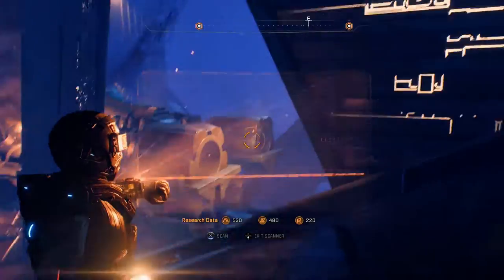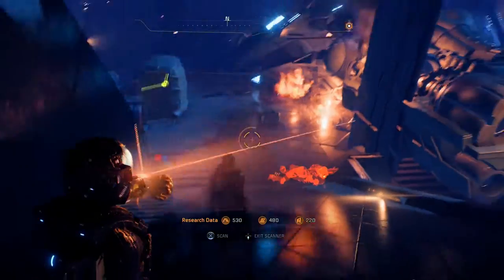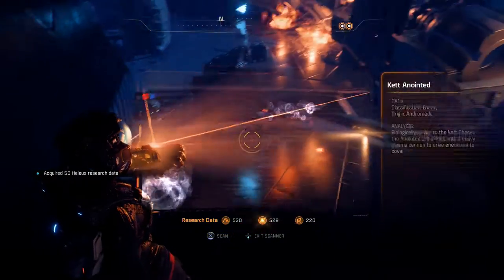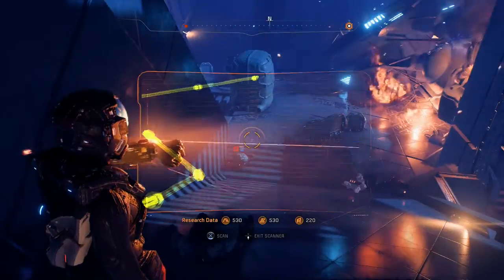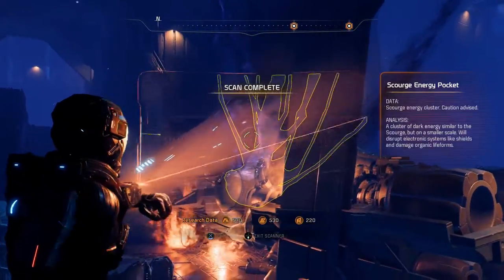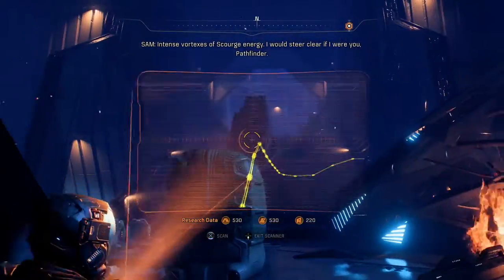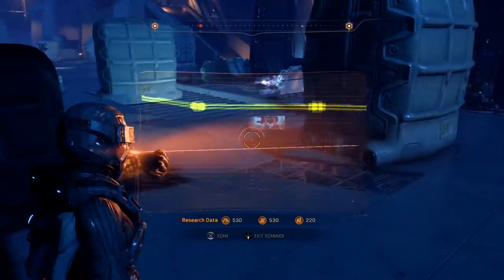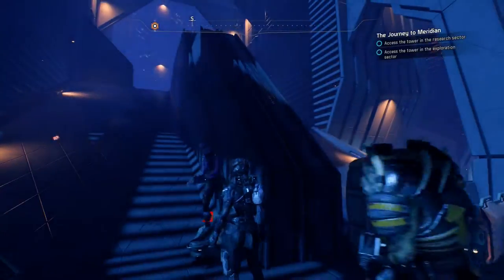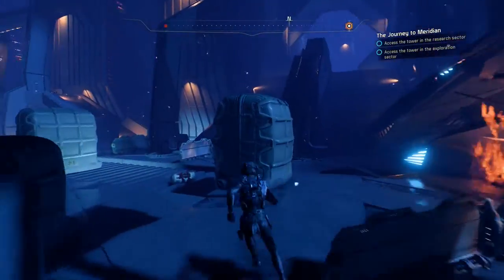Wait, I gotta scan something here. Oh wait, what's this - is this a new enemy? I already knew what the anointed were. What's this thing? SAM: Intense vortexes of scourge energy - I would steer clear if I were you, Pathfinder. Okay, am I supposed to head that way or what? My mini-map shows two places we can go.